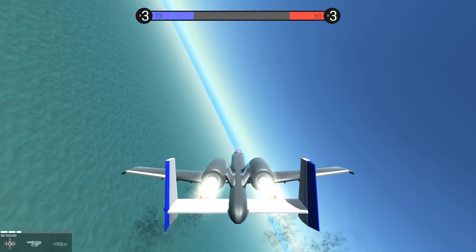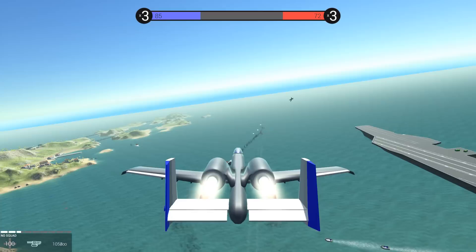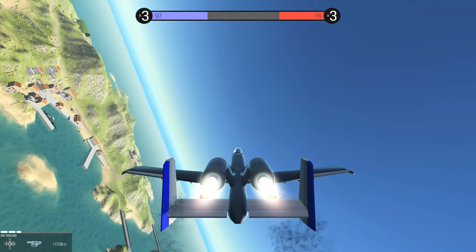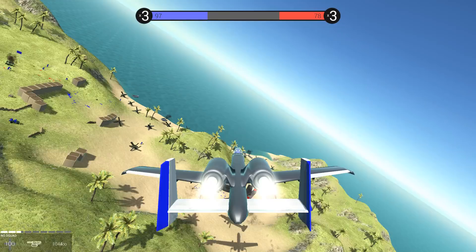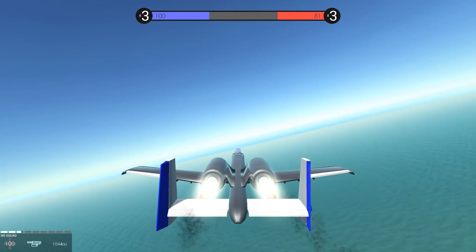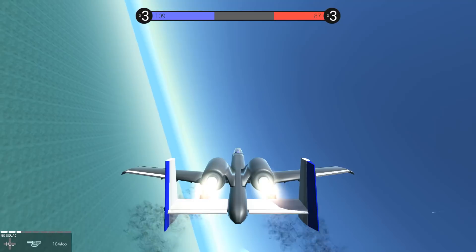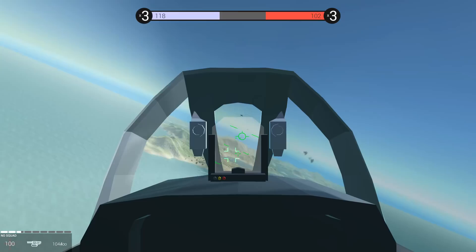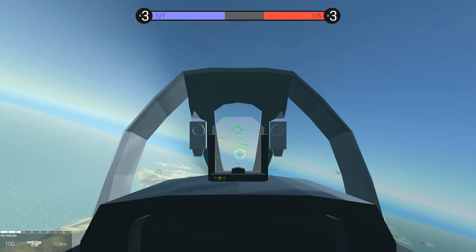We've got enemy Westland Wyverns up. There's no Tomcats, because this is actually taking the place of it. Now that we've got this auto 30mm, this thing fires high penetration shells — 30mm shells — with an incredible fire rate. That's what gives it that distinctive sound. He's going down. Look at him spiraling. We've got target lock too. That guy just got toasted.